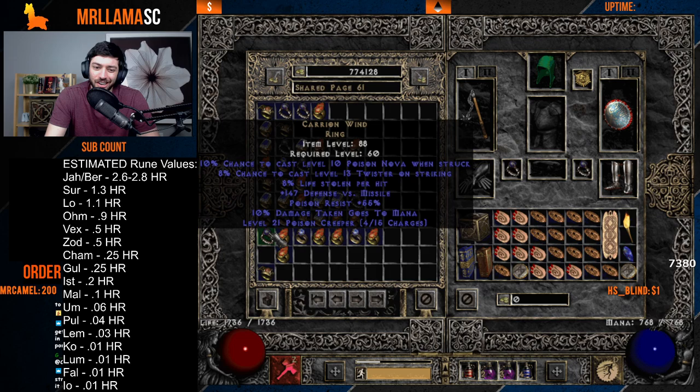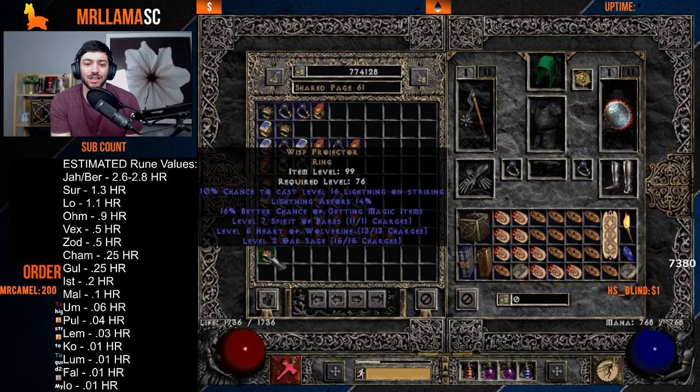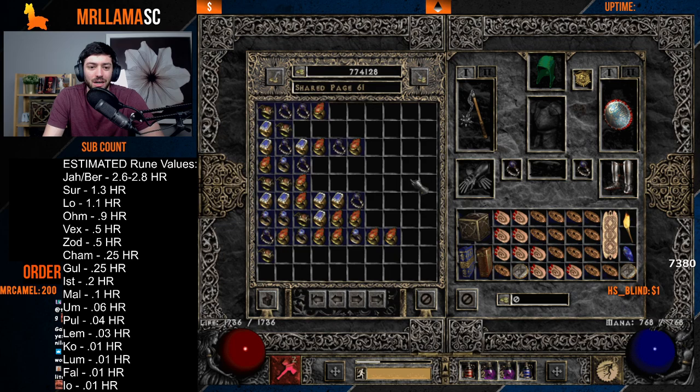Carrion Wind doesn't have value. Wisp Projector does have value, especially at 20% lightning absorb — it's not quite as much as an SOJ but you can probably trade it for around Ist or so, depending on the stats. Those are your rings.